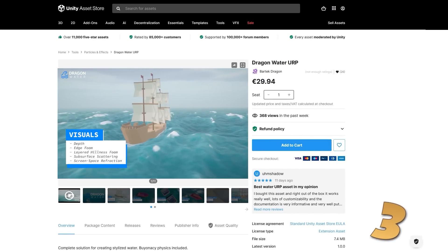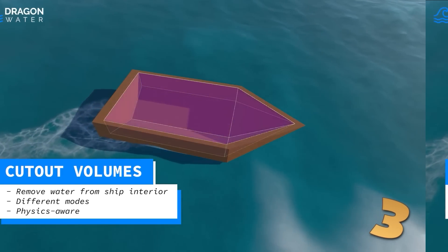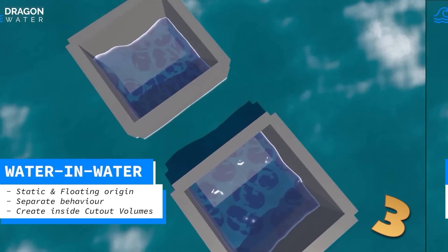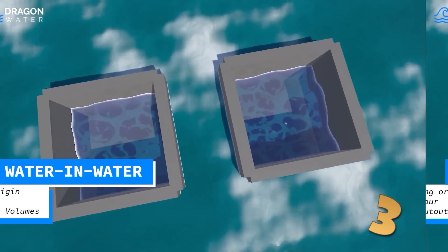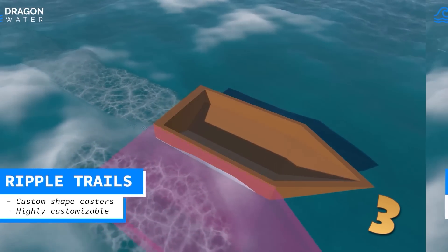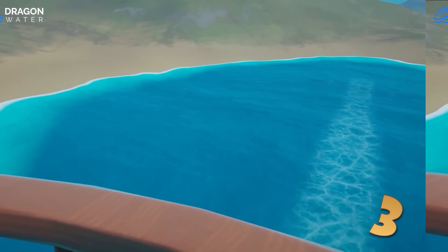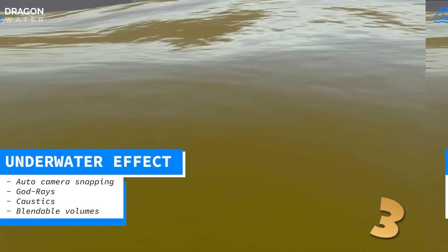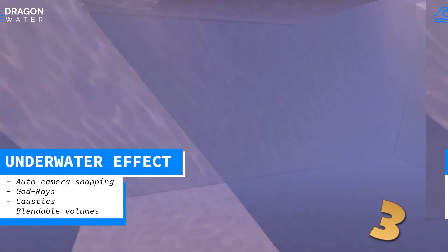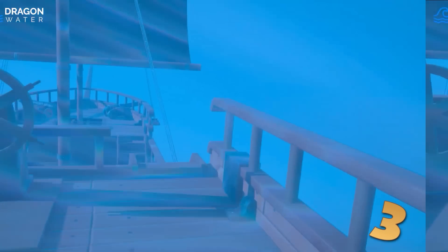Since a while ago we saw some lava, now here is some water. It's a water system for URP. Unity has actually been working on an impressive water system but so far it's HDRP only, so this one looks like a great alternative if you're working in URP. Visually it looks really great — nice waves, nice foam, it's got subsurface scattering and refraction, includes cutout volume so the hull of your ship stays dry. You can also place water within water, and you can add some nice customizable ripple trails. It also includes some highly performant buoyancy physics and some nice underwater caustics. This really looks like an extremely complete feature-rich water system, so definitely give it a look if you need some water.